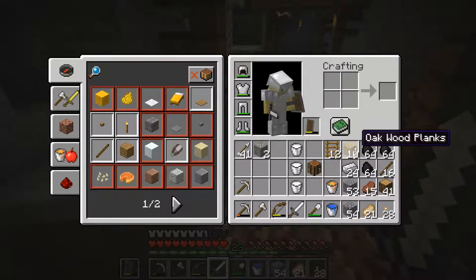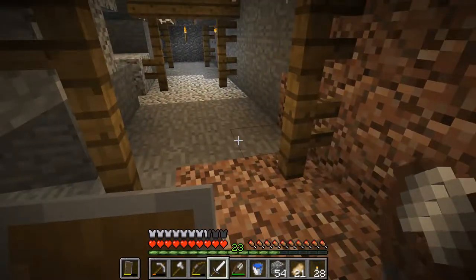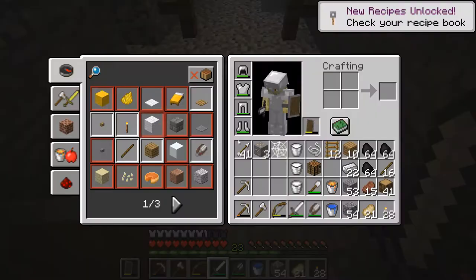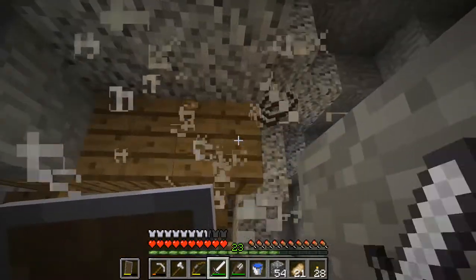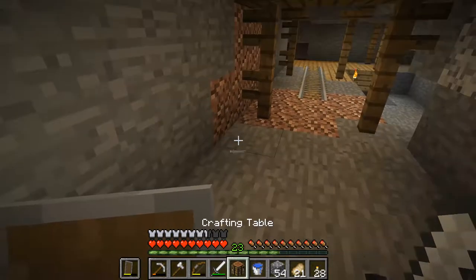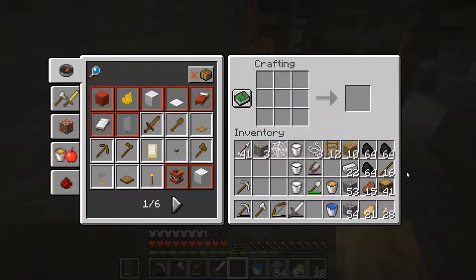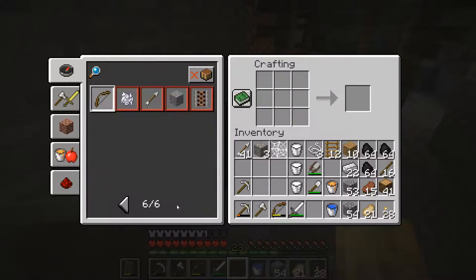Shears! I didn't think I'd make any shears — let's do that. There's the shears. We can collect some cobwebs now. And if you want to just collect string from them, just hit them with a sword — we've now got string. Now we can actually make a bow if we need to. The recipe is three sticks and three pieces of string. Of course, there's the bow, and you've got the arrows too.